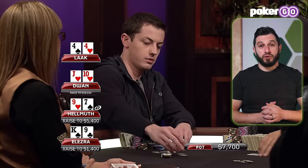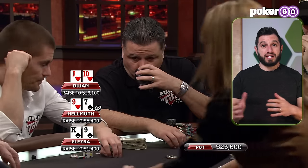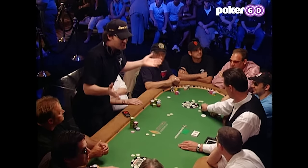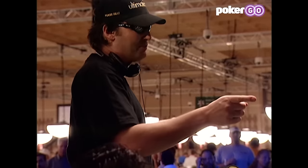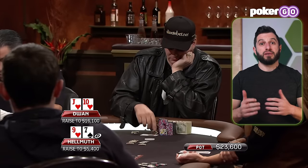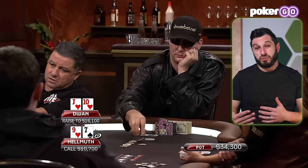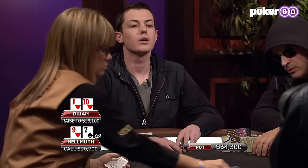Dwan makes it 16,100 and Hellmuth actually calls. This call is crazy theoretically — usually you take polarized actions with 3-bets and 4-bets, but you don't then call 4-bets and 5-bets with those hands. However, Hellmuth is excellent at reading people. I believe he sensed that Tom was 4-betting light here, and in this case he's right. So he decides: if Tom doesn't have much of a hand, I look really strong having 3-bet and then called this big 4-bet, and I'm going to get to take the pot away later. Good news is he's got position. Bad news — he's up against his nemesis, Tom Dwan.